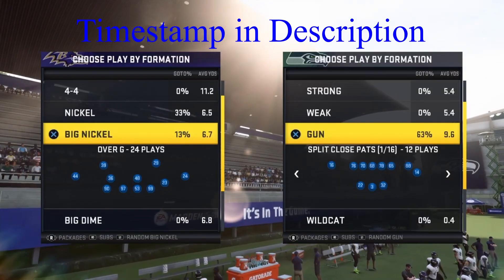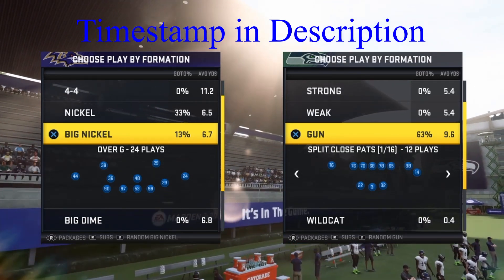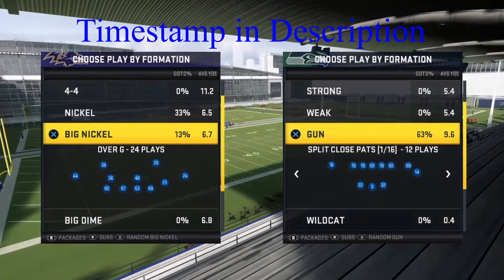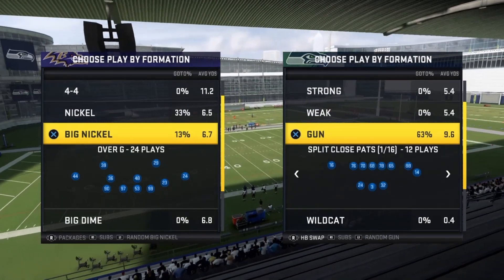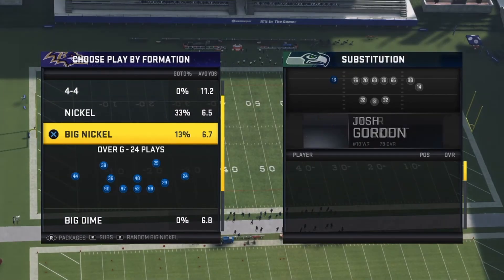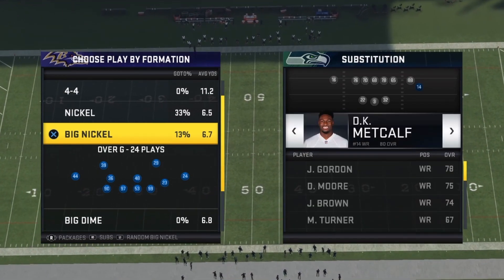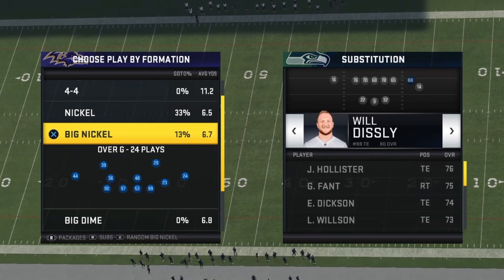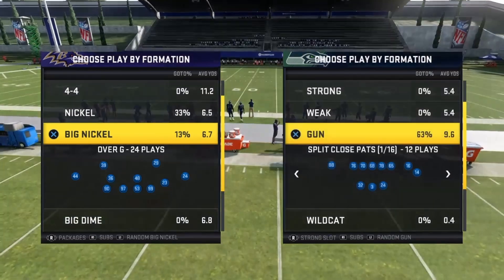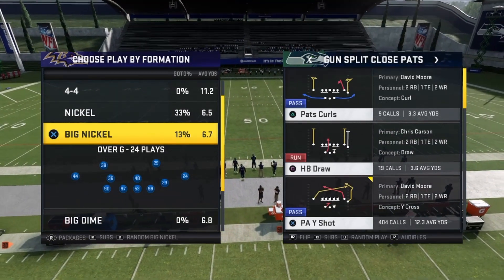In today's video I'm going over Split Close Pats — keep in mind this will also work for the Miami version. You want to have three receivers, so go to packages and scroll over until you see Strong Slots. Click on Titan, switch him out for Josh Gordon, then put Titan back. I like to have my fastest receiver where DK Metcalf is, so put DK Metcalf in that spot. Don't touch the third receiver spot or you won't have three receivers for the rest of the game.